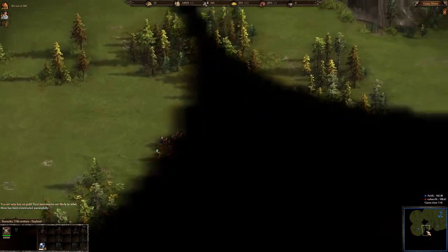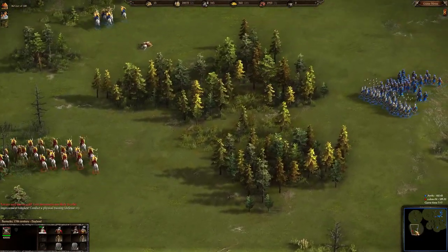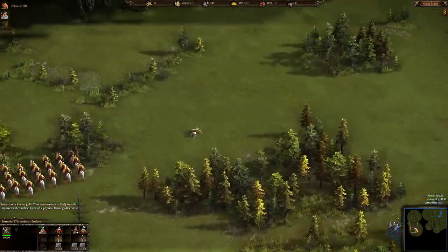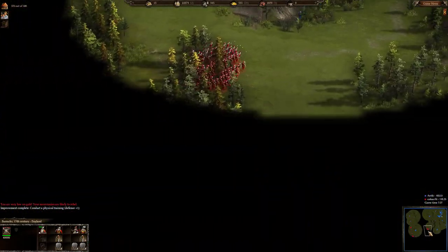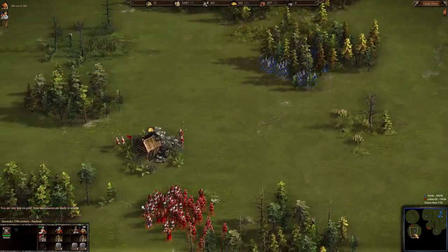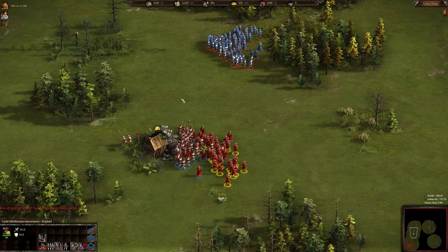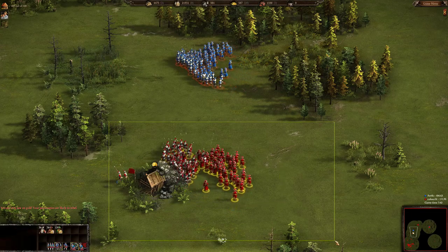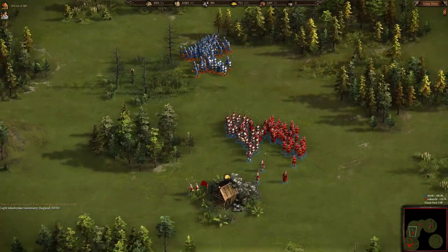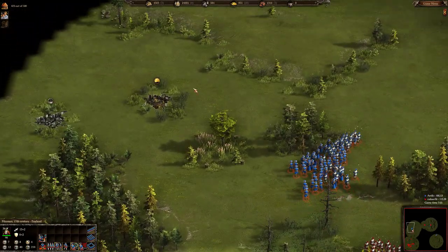Antique is probably trying a flanking maneuver to bypass Color Feed's formation and enter his base. But Color Feed has 36 pikemen, 36 light infantry, and 15 archers here, so it's pretty equal forces — although Color Feed has better-upgraded pikemen.